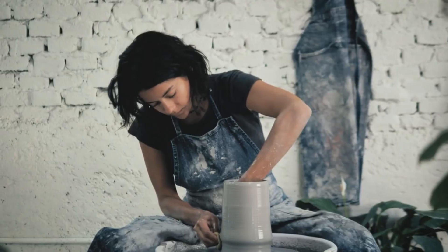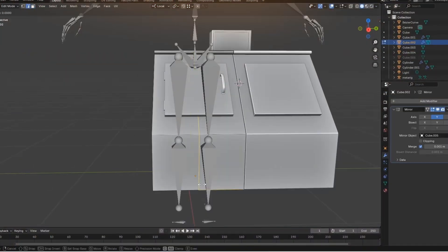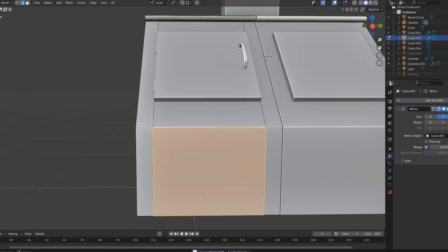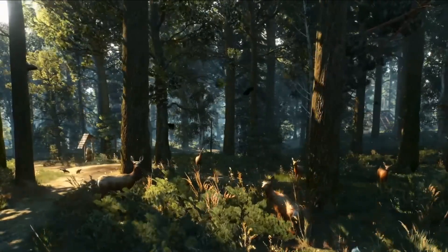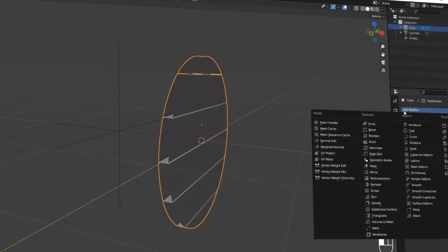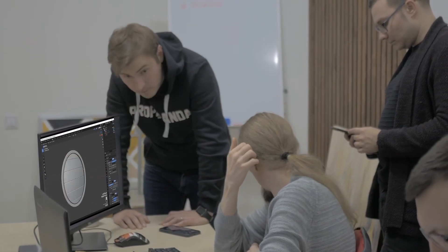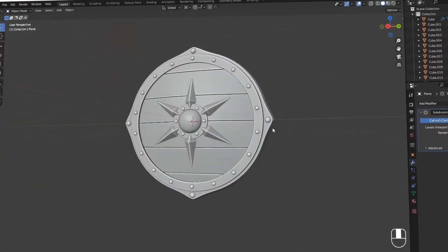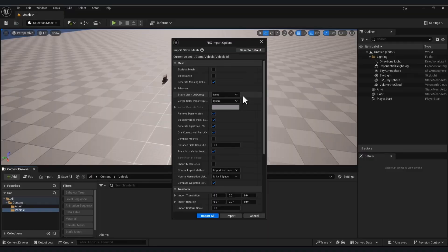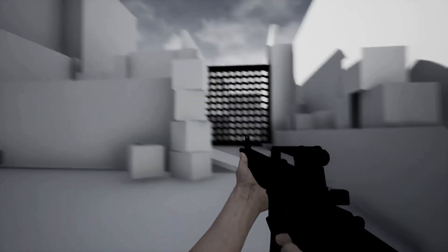3D modelers are the artists who turn ideas into digital objects that players can see, interact with, and sometimes even destroy. A 3D modeler creates the actual assets that bring a game world to life: characters, weapons, props, environments. If it exists in the game, chances are a modeler built it. Modelers work closely with concept artists and game designers. They take a sketch or an idea and translate it into a fully realized 3D object, ready to be animated, textured, and used inside the game engine. Without modelers, the game would just be an empty gray box.